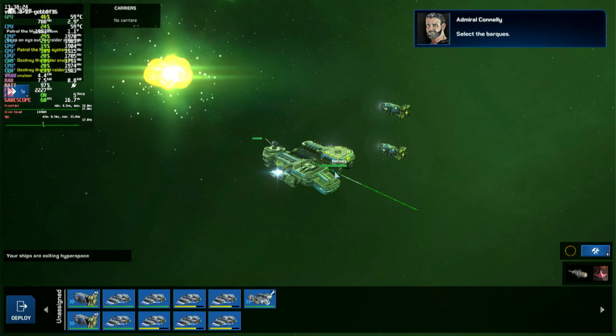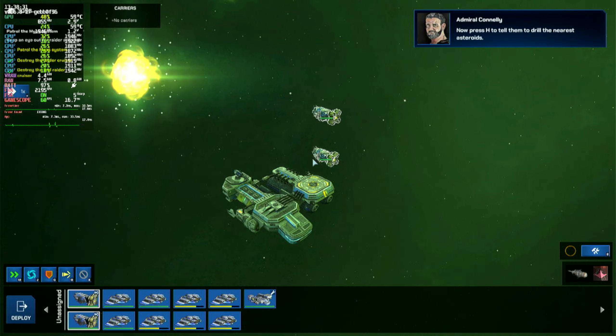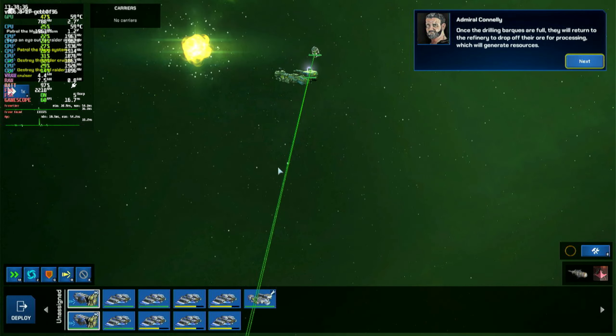Select the barks. Now press H to tell them to drill the nearest asteroids. Once the drilling barks are full, they will return to the refinery to drop off their ore for processing.